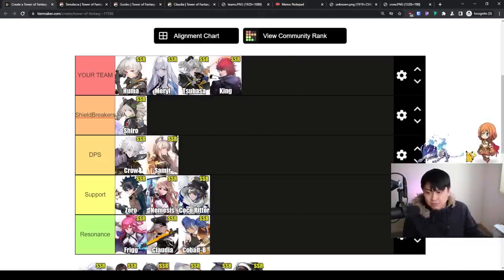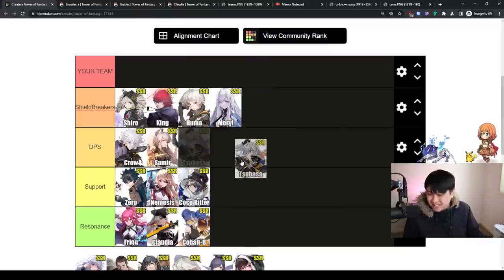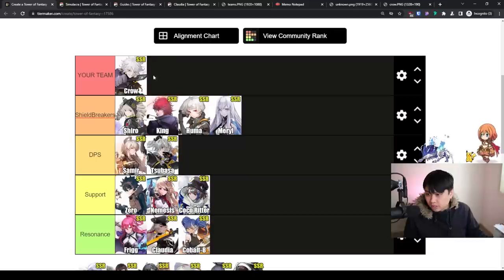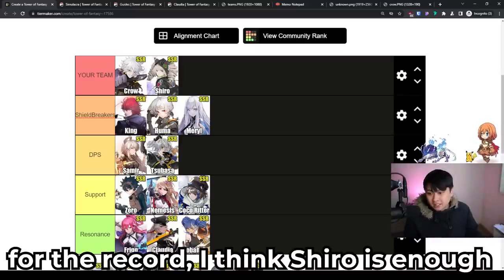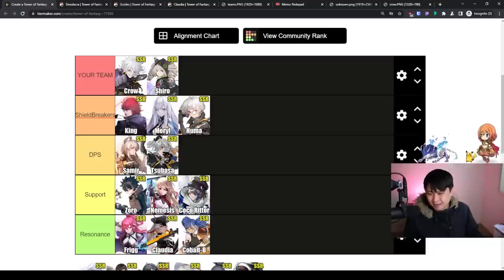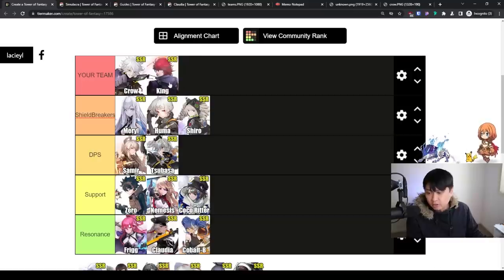Those are the philosophies and principles applied to my own situation. Now let's take some random examples. Say I rolled Crow and Shiro — Shiro is a shield breaker, but some people argue she's not the best one. You have to decide: is Shiro breaking shields fast enough? If not, consider King or Meryl. If we swap Shiro for King — Crow and King is a pretty good combo since Crow is a fantastic vault DPS and King is one of the best shield breakers.